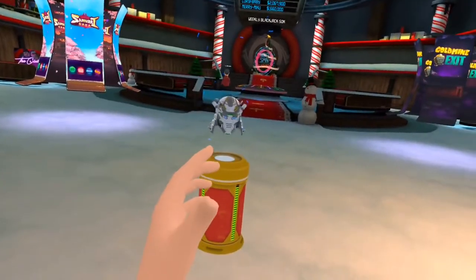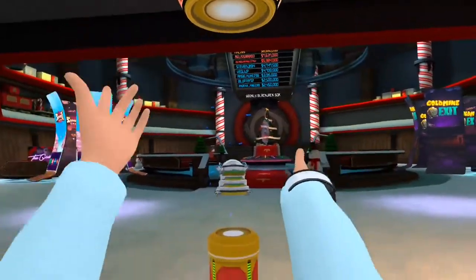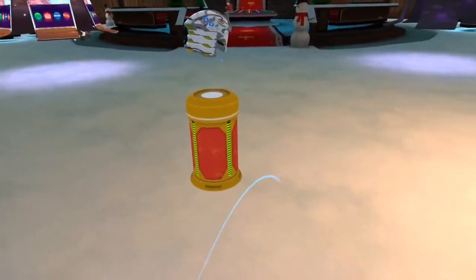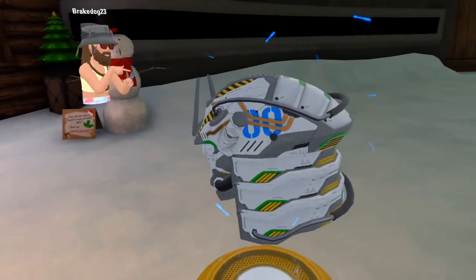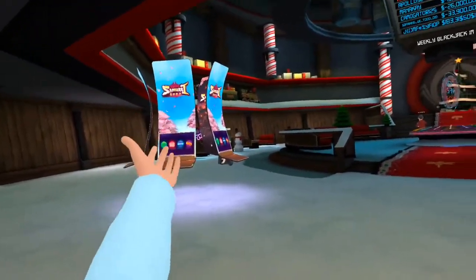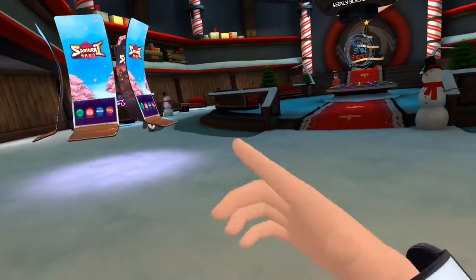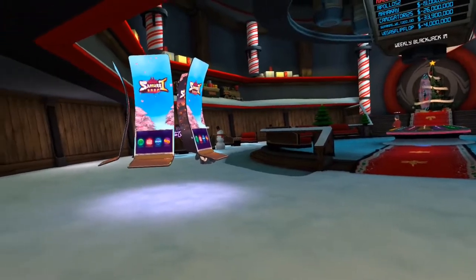You'll want to move forward into here using your teleportation. You've got an item of the day up here — today it's a samurai mask, though it's pretty expensive. And there you have your slot machines, which rotate out periodically when new ones come in.